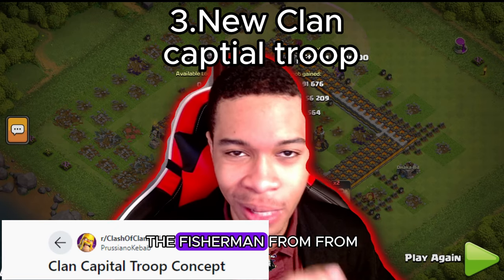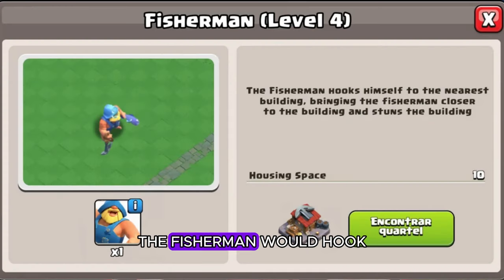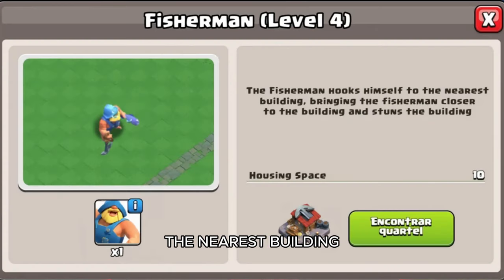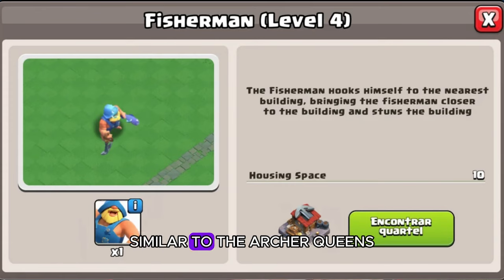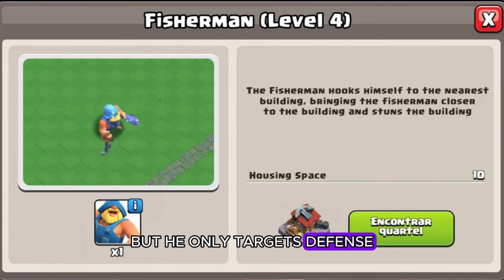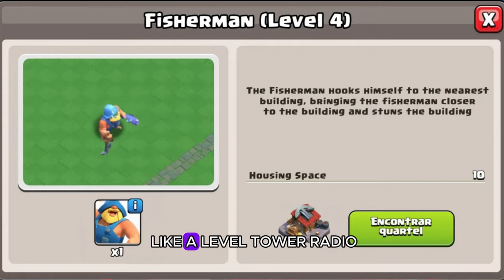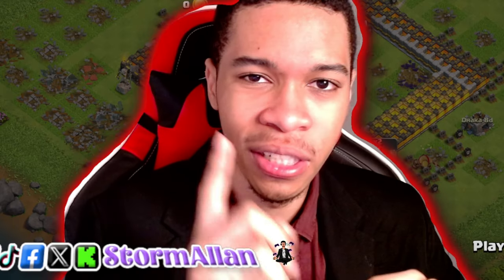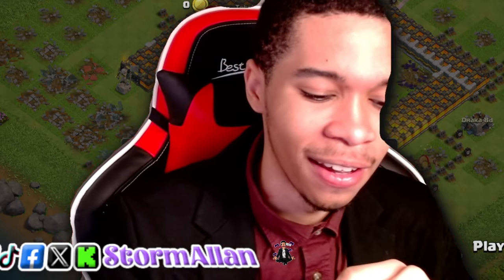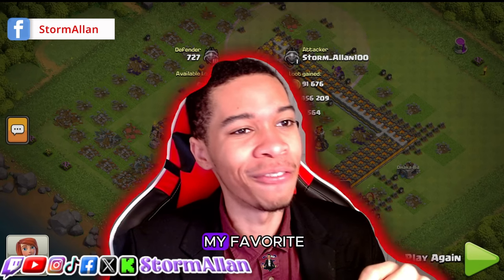Number three is a new clan capital troop: the Fisherman from Clash Royale. This troop would hook itself to the nearest building, pulling the Fisherman closer while stunning that building. He's a defense-targeting troop that stuns buildings, similar to the Archer Queen's abilities, but he only targets defenses and pulls himself toward them. He'd probably have a level tower range similar to the Barbarians.